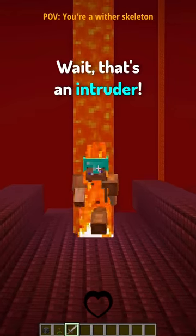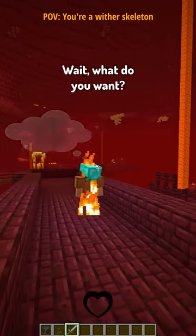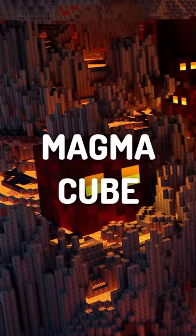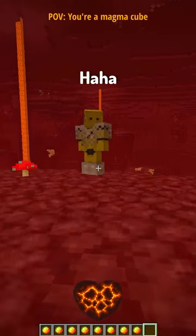They died. Whatever — that's not my problem. I'm gonna get out of here with their skeleton. Wait, that's an intruder! Stop right there — I can make you not move! I'm so bad at this job. Wait, what do you want? No no — my skull! I don't have any skulls, I promise. Magma Cube. What a beautiful view — wow! Oh wait, there's a player — I'm gonna prank him, I'm gonna get you!